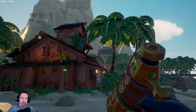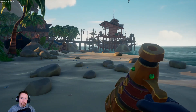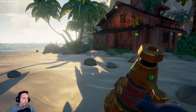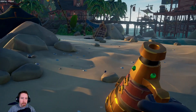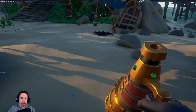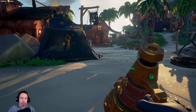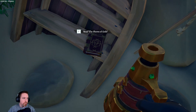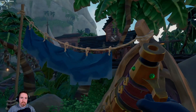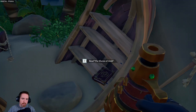I am on Plunder Outpost grabbing the next book. There's another player ship here and I haven't found the players yet, so I'm going to show you where it is pretty quickly and be on my way, as I don't want to disturb them. It should be right over here. Here's the gold holder tent, here's the rowboat, and here is the book — this is the Shores of Gold. This is the third book out of five to get that commendation.